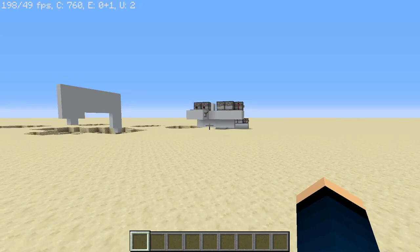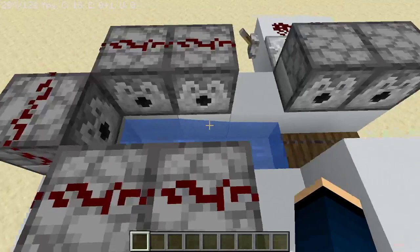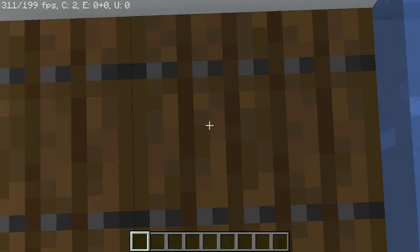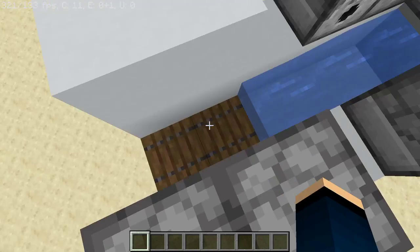Now previously, all the way back in update 1.8, I did have my very own design, which unfortunately doesn't work, and I spent so long trying to work out why it didn't work. Apparently, for some odd reason, slabs — I had previously had slabs here — slabs don't work in TNT cannons anymore. I don't know why, I don't know when this changed, but they just don't.